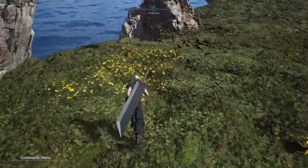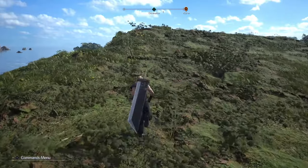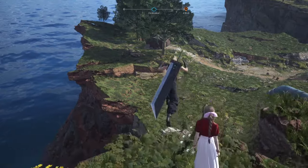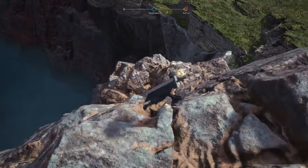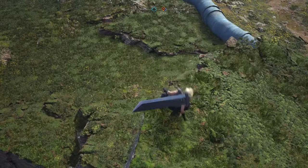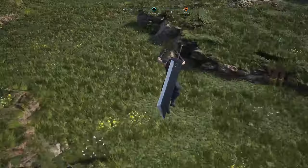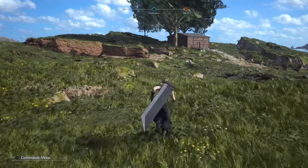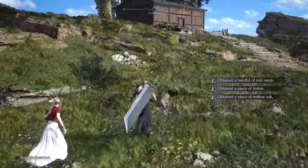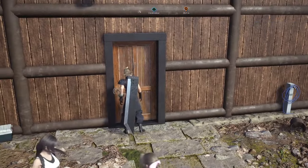Earlier on in this game, during the Nibelheim flashback, as you were traveling between Nibelheim itself and the Mako reactor, you had this long passageway that you would travel down. It wasn't all that wide, but it was pretty long, and it did kind of show off the fact that the game could stream larger environments without having to get caught up in loading tunnels. Now we're looking at something very different — this environment is massive, and it dwarfs the scale of environments you see in Final Fantasy XVI. In that game, it tends to have smaller areas interconnected with each other, and it tends not to open up that wide.